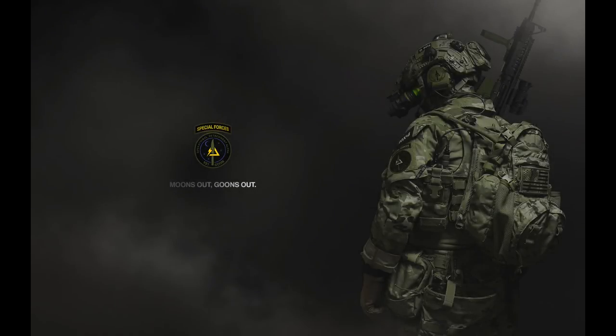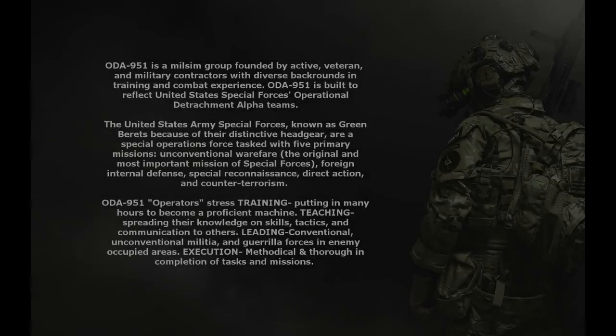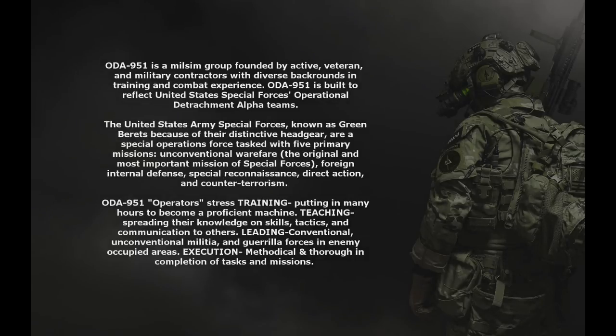Enemy target grid is as follows: 0-9-5-5-0-4-2-5. Enemy grid 0-9-5-5-0-4-9. Four rounds, HE, armor embedded inside of a bunker. How copy?